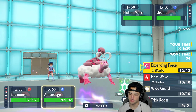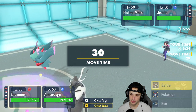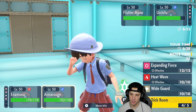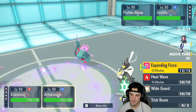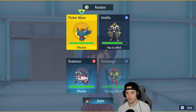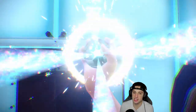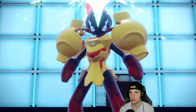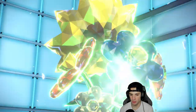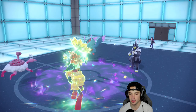I'm going to Terastallize Armarouge — just as a safety thing because I don't want their Urshifu to Terastallize into Fire type and take me out with Wicked Blow. I'd rather Terastallize and keep Armarouge safe especially because trick room is popping right now. They end up detecting on that turn, and that's fine — we'll get rid of Flutter Mane this turn, that's a big deal.